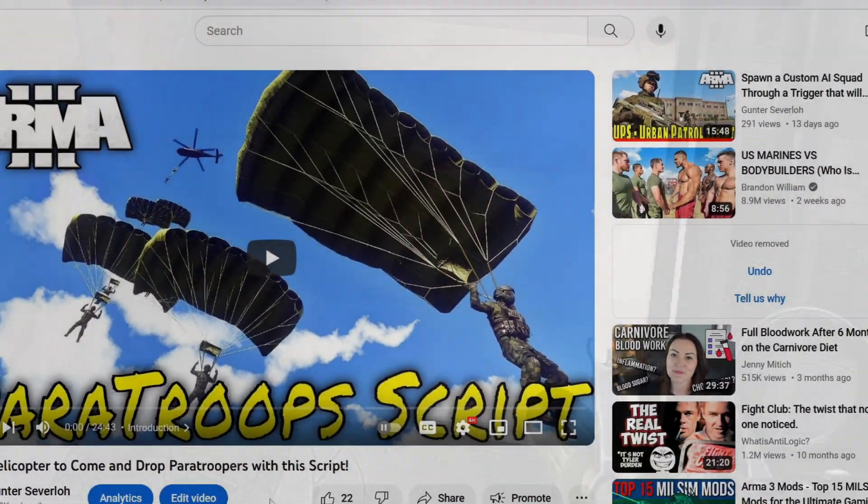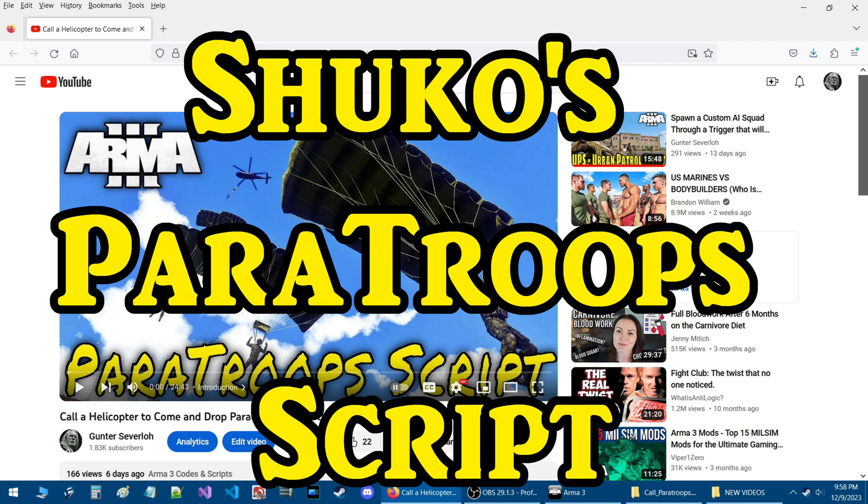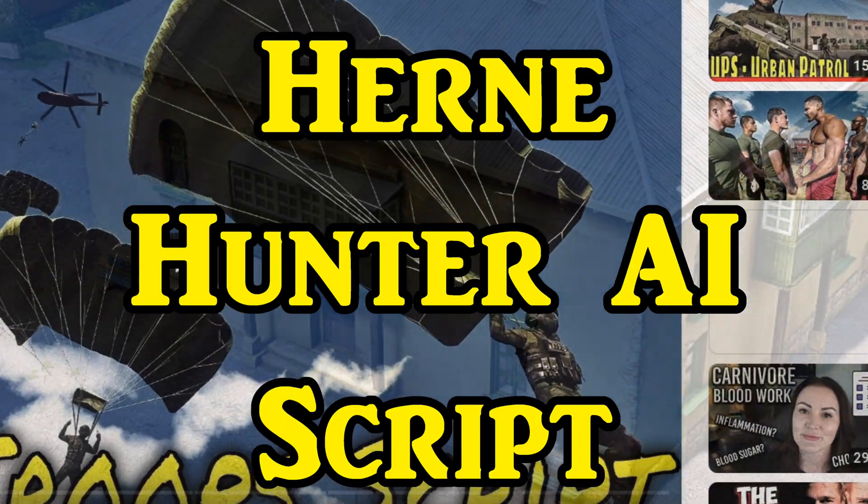In my previous video I showed you how to set up and use Shuko's paratroop script. Today I want to share with you an updated version which will make the paratroopers hunt you using the Hern Hunter AI script.